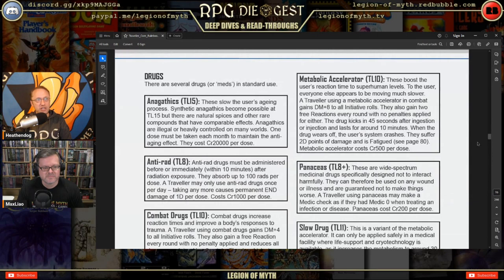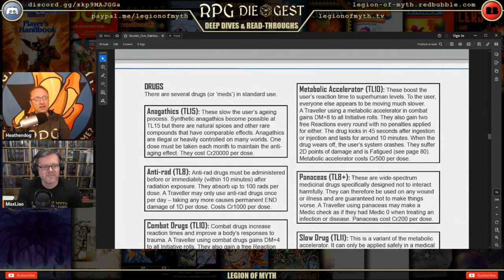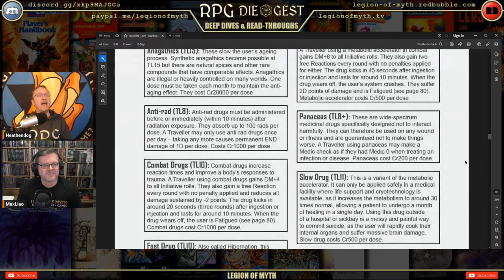Drugs: analgesics are available. Anti-rad drugs are important — radiation exposure is serious. Anti-rad drugs must be administered before or within 10 minutes after radiation exposure; they absorb up to 100 rads per dose. A traveler may only use anti-rad drugs once per day; taking more causes permanent Endurance damage of 1D per dose. Cost is 1,000 credits per dose.